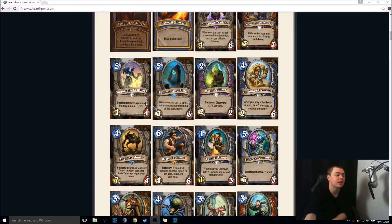Anubisath Sentinel — Deathrattle: give a random friendly minion plus 3, plus 3. This is the most powerful buffing Deathrattle in the game. Yes, it is a 5-mana 4-4, but you could think of it as a 5-mana 7-7, in which case that's extreme value. There's also a card I'll show you later which copies Deathrattles, so potentially in that kind of a deck, this is a really strong thing.